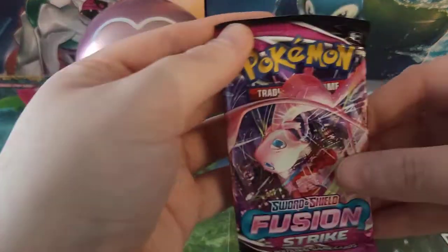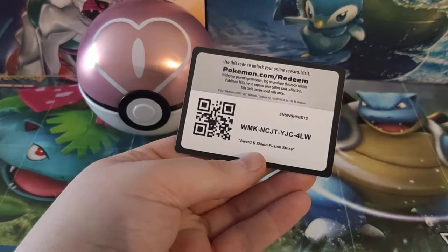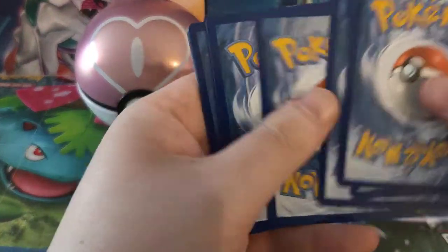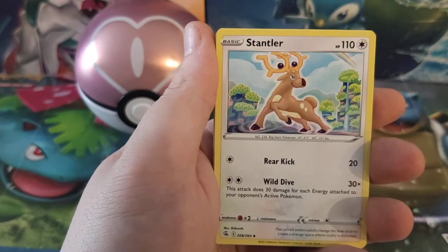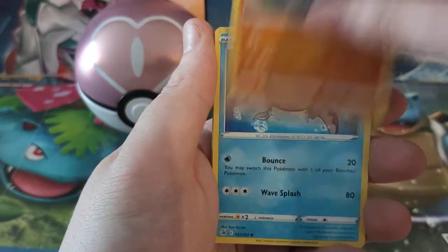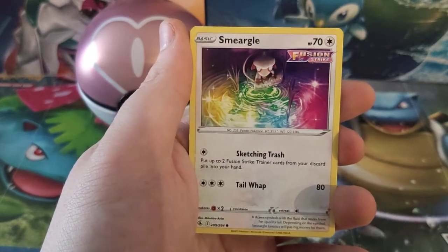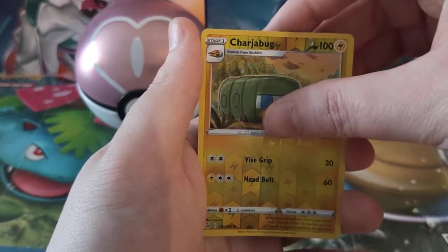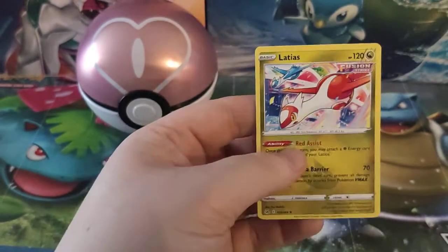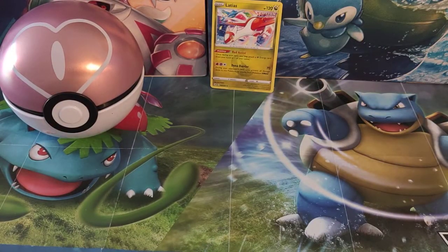Let's get on to the packets. We have got Fusion Strike first. There is the code card for it. We are starting with Water Energy, Galarian Lunoon, Stantler, Gliscor, Mantine, Grubbin, Rotom, Smeagol, Carvanar, a Reverse Holo Charger Bug, and the rare card is a Latias. Nice card even if it is not a Holo — do like the Latias and of course the Latios from Fusion Strike.